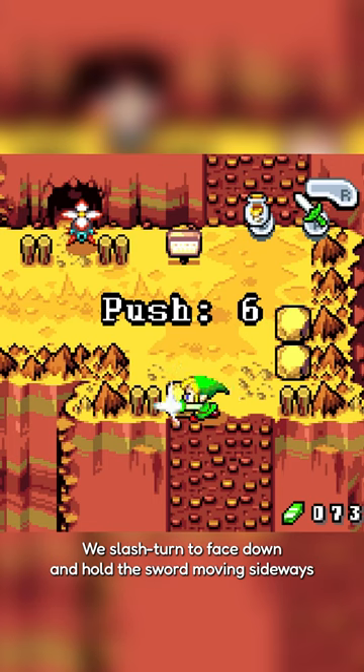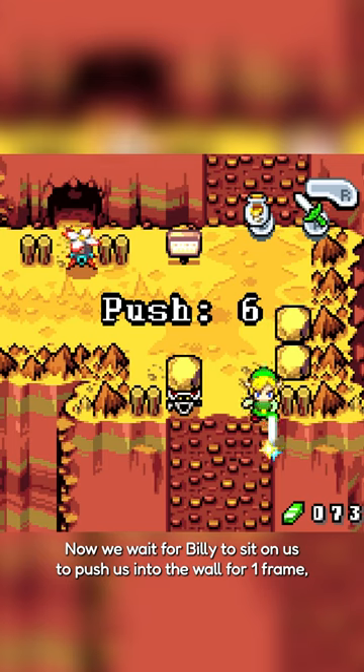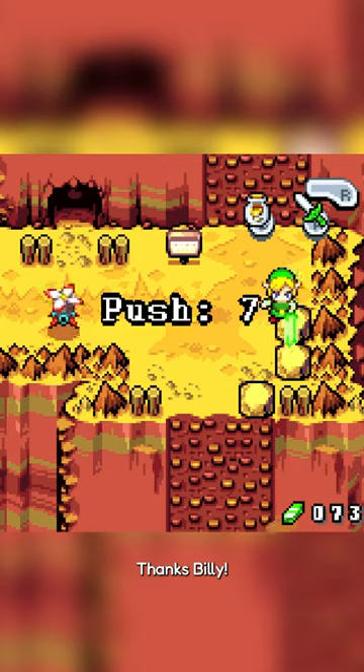We slash turn to face down and hold the sword moving sideways to keep preserving this push value. Now we wait for Billy to sit on us to push us into a wall for one frame, which is all we need to trigger a jump out of bounds. Thanks Billy.